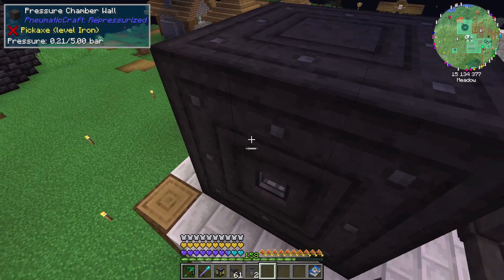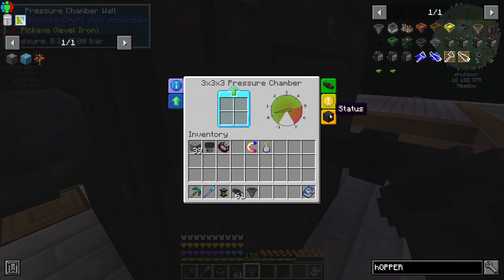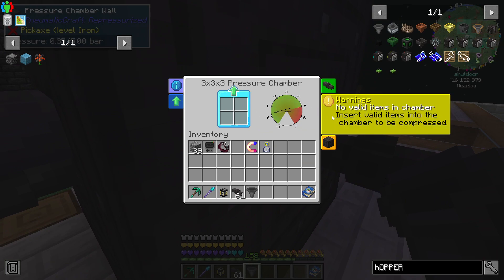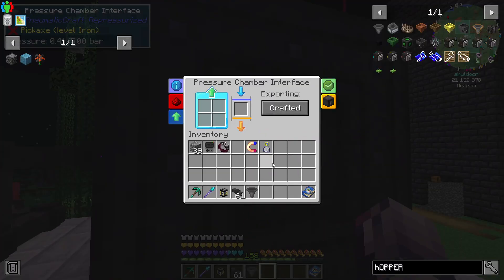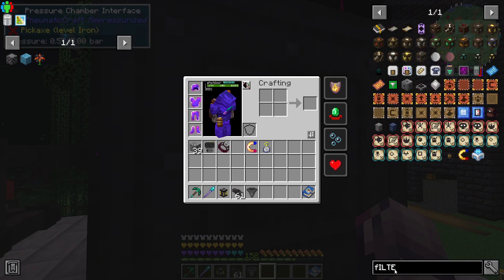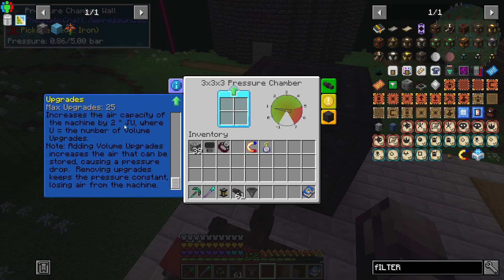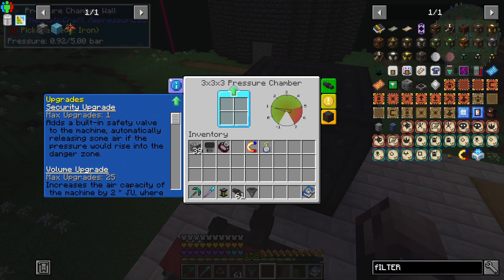So if I grab a hopper here and I put this in here, put this right here, and I right click, there's actually a — there should be a filter. I think it's on this thing then. Apparently there is no filter anymore. I think that might be an upgrade. I'm not seeing anything. I see volume and security, but I don't see filter.